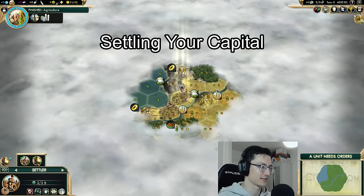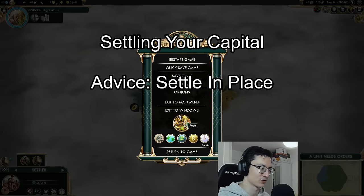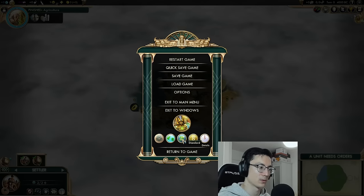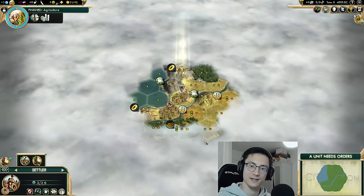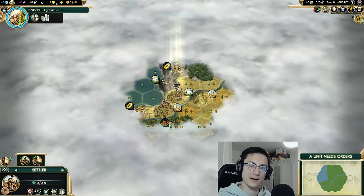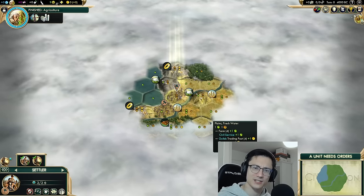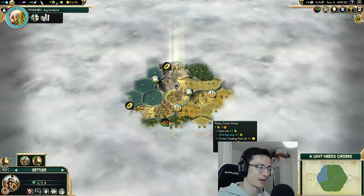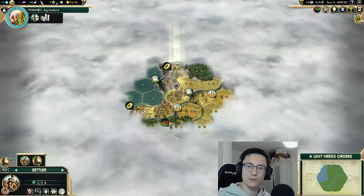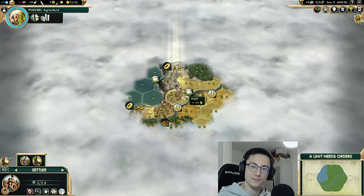First and foremost we have to choose where to settle our capital. We've been rolled this start as the Maya — we have our long count special ability, we're on small continents maps, standard map size, deity difficulty, and quick game pace. I always like to settle in place; the game does a really good job of choosing where to put you. Sometimes you might consider moving, but usually when you move you're giving up something.